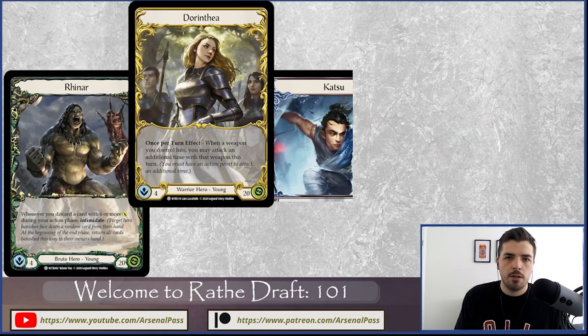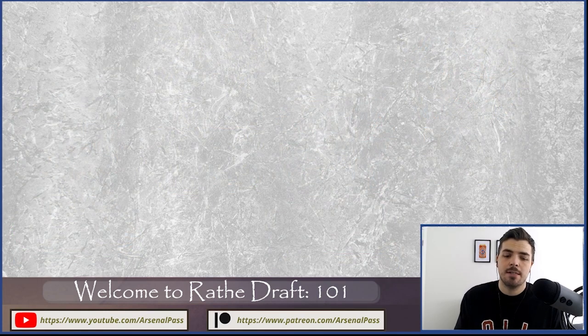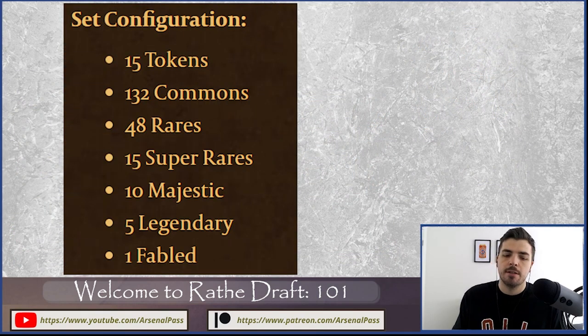If you've played Tales of Aria you know there were three classes; in Welcome to Rathe we have four, as with many of the original sets. Generally you'll have eight players at a table with roughly a two-two-two-two split of the classes, though this won't always happen due to how cards are distributed and how players draft — and we'll get to how you can use that to your advantage.